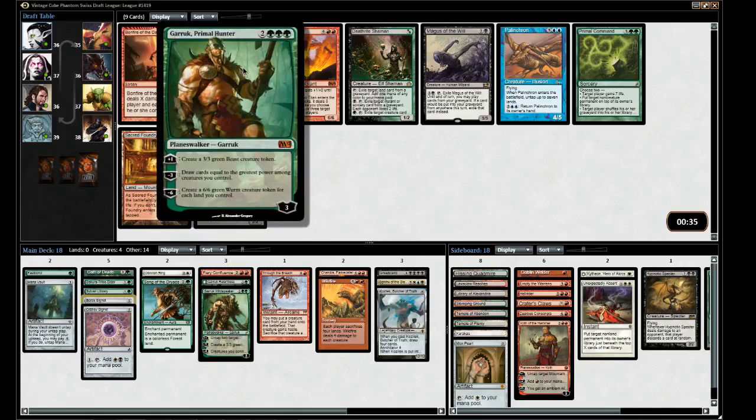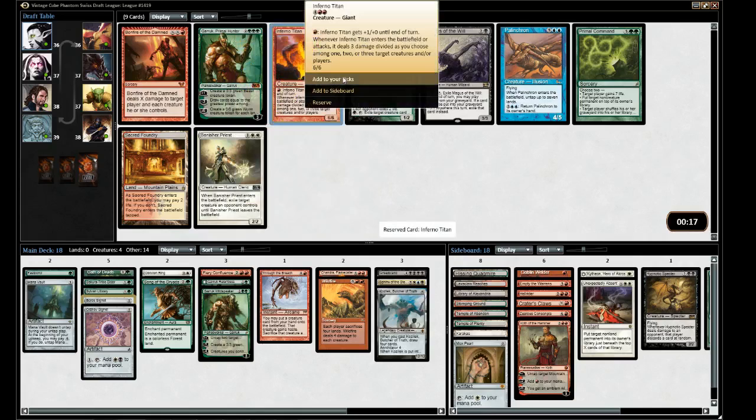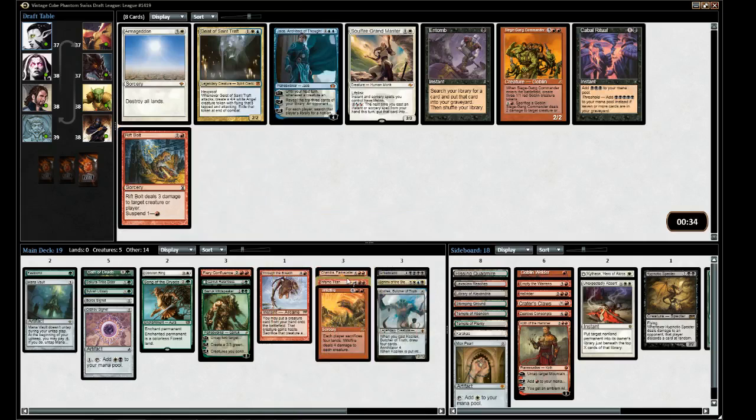There's this Garruk and Inferno Titan — he can be pretty reasonable, you know, hits for nine. Let's take him — he's also just straight-up castable in our colors. I think that's something we need to pay attention to.